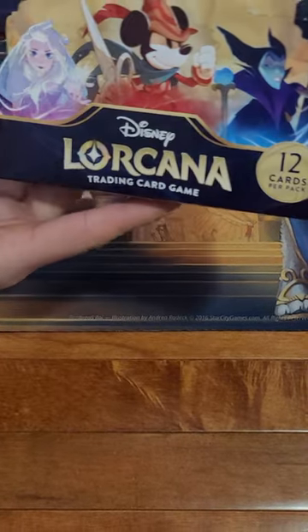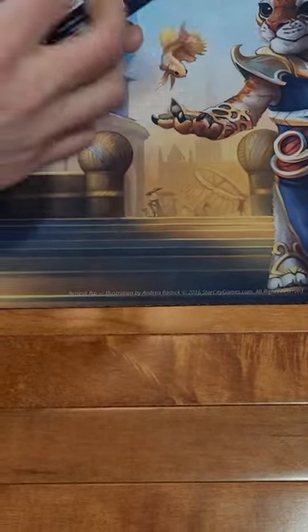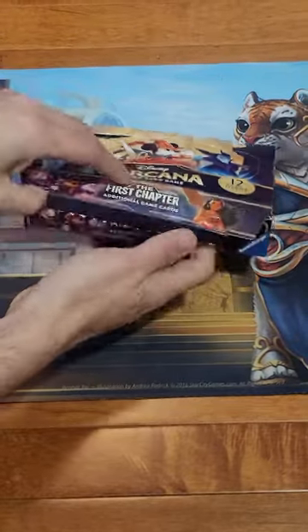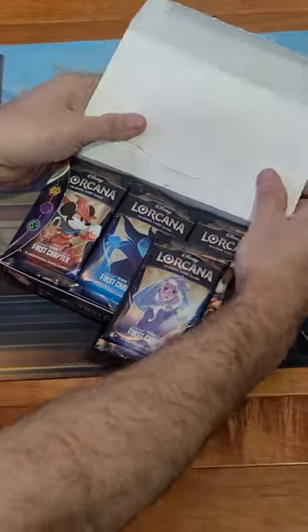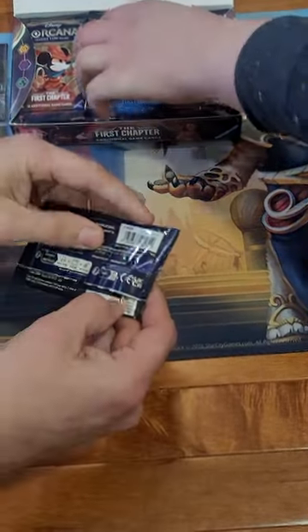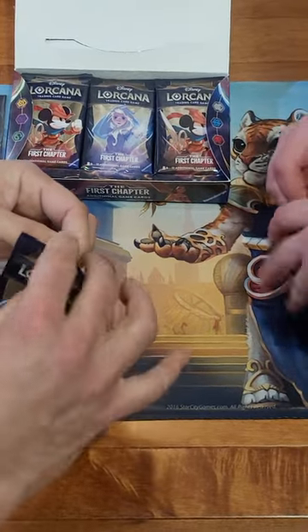We've managed to find a slightly scuffed up, damaged box here, so we're gonna open this one up. We still need the big red dragon - even though there was one of those in here. It's Maleficent's son. Well it's a red card, it's a ruby in the game.